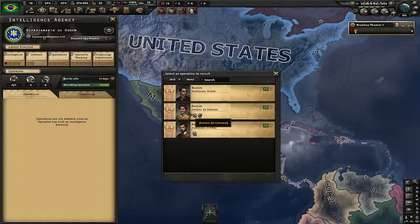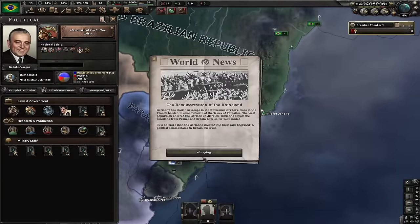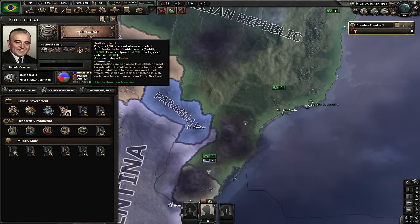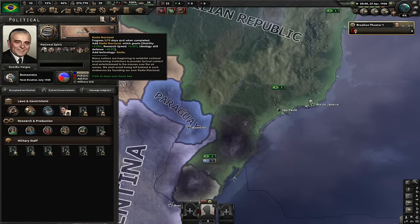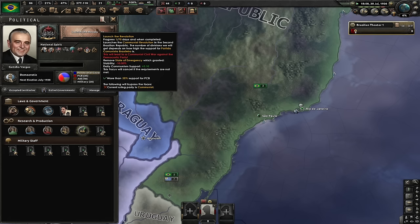Let's go for the Aftermath of the Coffee Crisis and our next focus is Radio Nacional. This will give us some stability, some research bonuses, and also let us research a radio. Let's get Concentrated One. Our next focus is Revive the Alianza Nacional Libertadora.